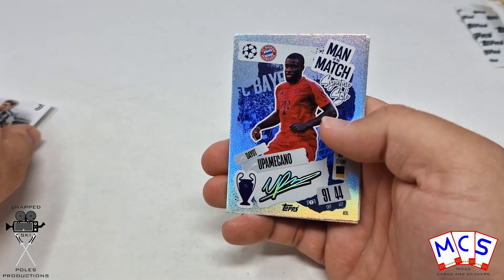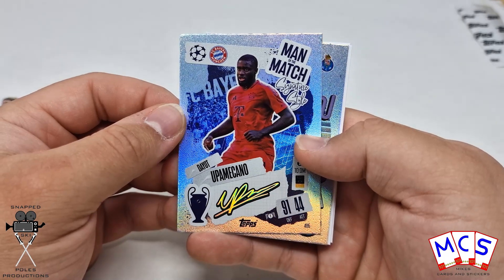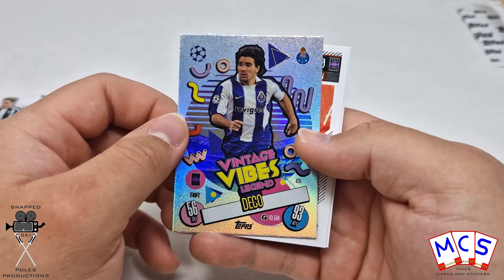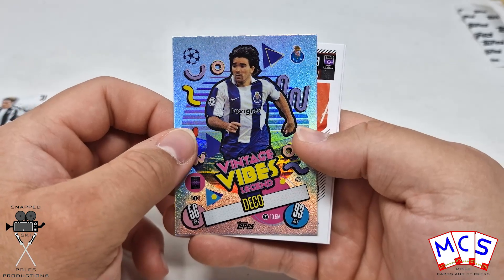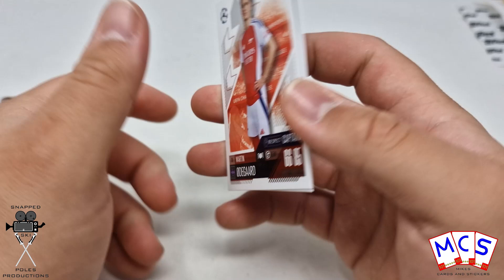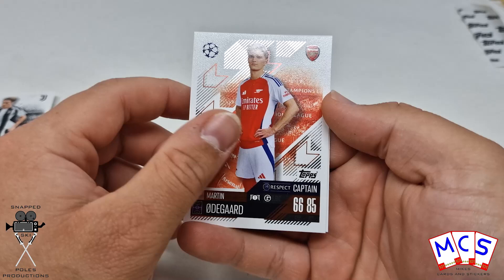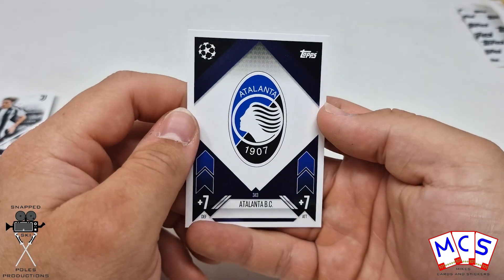And another Man of the Match signature style. Vintage Vibes deco — I think these are really cool as they include some vintage players. And Odegaard Captain. The fact that they're classed as a rare card really makes me laugh. And the club badge of Atalanta.